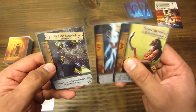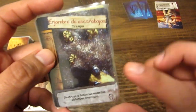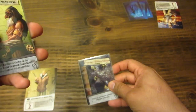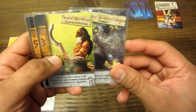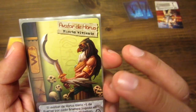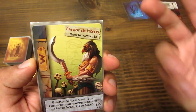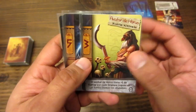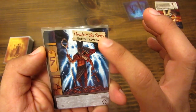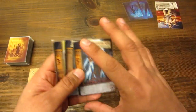Las cartas de papiro representan personajes especiales y tienen una fortaleza un poco mayor y además una habilidad especial. Por ejemplo, al jugador le han tocado estas tres cartas: el enjambre de escarabajos dice destruye a todos los muertos vivientes enemigos en cuanto se juega esta carta. El avatar de Horus tiene más uno de fuerza por cada trampa jugada en la tumba, incluso las anuladas. Y el avatar de Zed no tiene ninguna habilidad especial, pero su fuerza es cinco, dándote cinco puntos de fortaleza para el combate.